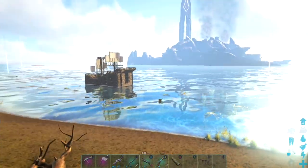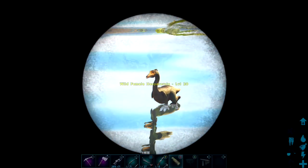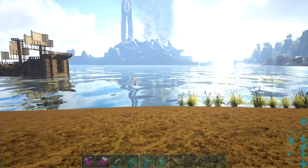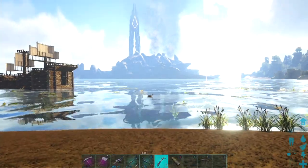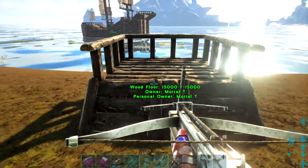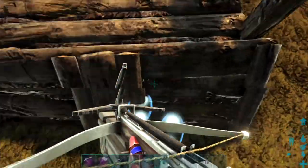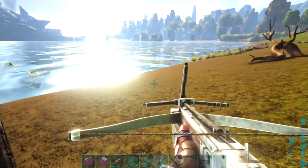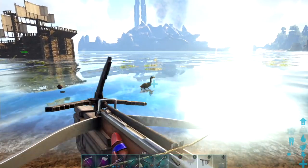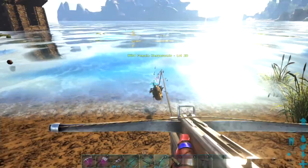Today we're going to be trying to tame the Hespihornus, this little duck thing here. When you find one of these out in the wild, you want to make something like this - just one foundation with a ramp and three railings around the side. Then you're going to want a grappling hook and go grapple the Hespihornus and drag it with you.